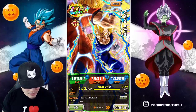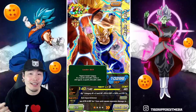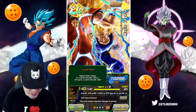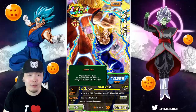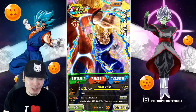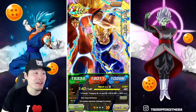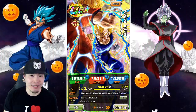Starting with this guy's leader skill, it gives Vegeta's Family Ki+3, HP, attack and defense plus 130%, or STR types Ki+3, HP, attack and defense plus 100%. One other thing you want to pay attention to is his absolutely ridiculous attack stat of 18,011.